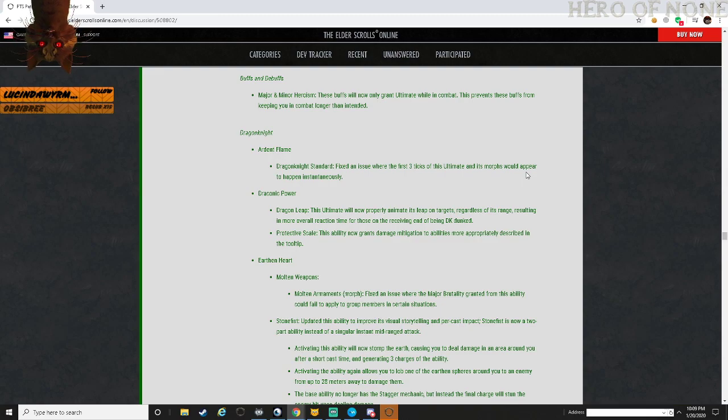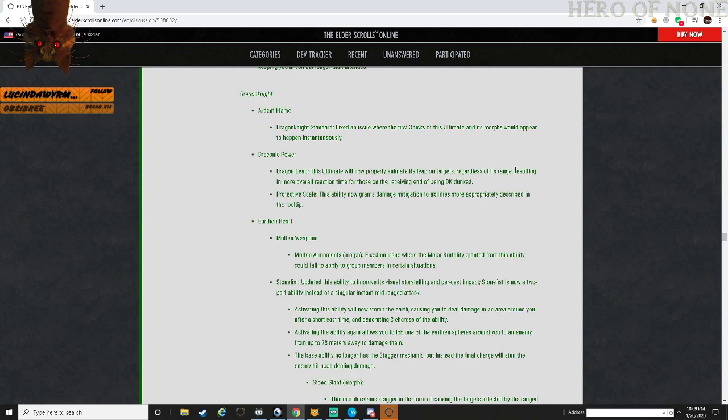Buffs and debuffs: major and minor heroism now grant ultimate while in combat only. This prevents the buffs from keeping you in combat longer than intended. Now class changes - Dragonknight: Ardent Flame, Dragonknight Standard - fixed an issue where the first tick of this ultimate and its morphs would appear to happen instantaneously.